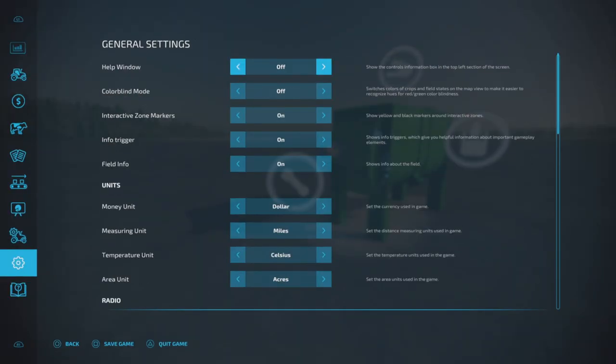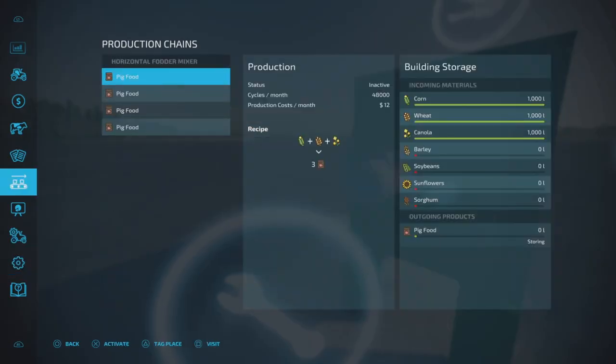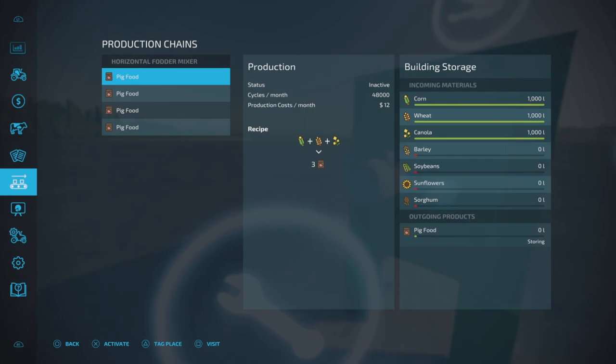Let's get the help window on here. Managing the production point: 48,000 cycles per month, $12 per month production costs. We have four recipes for pig food. It doesn't mention a monthly maintenance fee, so I'm not sure what that is, if any.